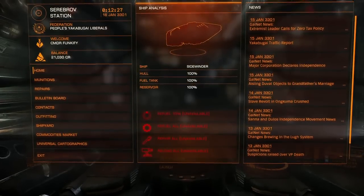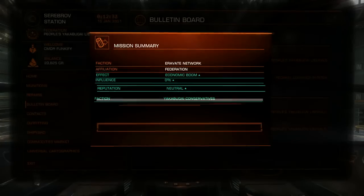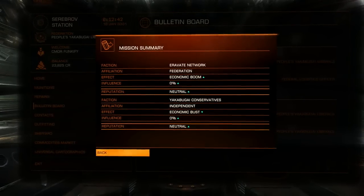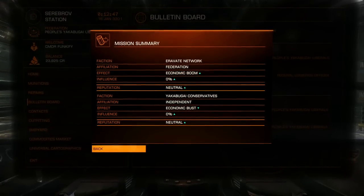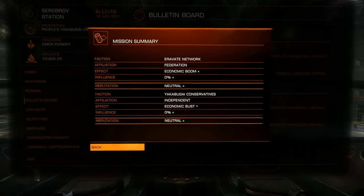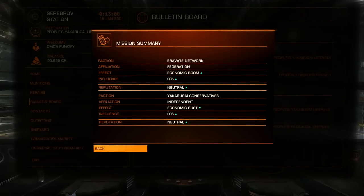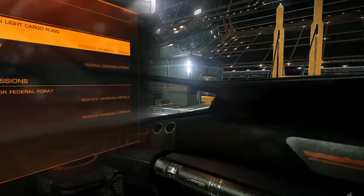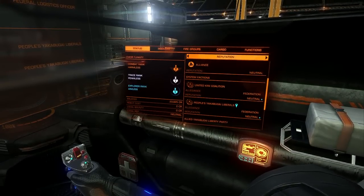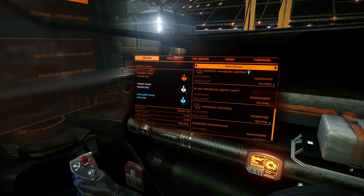I refueled. Let's go to the bulletin board — deliver the cargo. Give cargo. I affected 'economic bust' — I don't know exactly what that means; maybe it made them closer to an economic boom. You've raised your reputation and influenced the local economy. If you go over here you can see my reputation with the Empire, the Alliance, the Yakubugai liberals, the Yakubugai conservatives. I'm neutral with everybody — nobody's enemy.